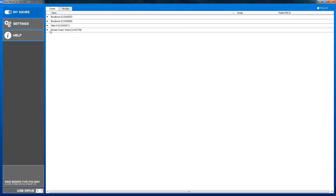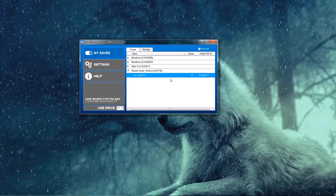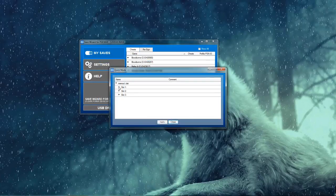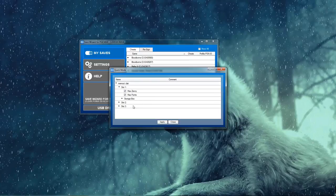It's very straightforward. The program automatically detects what save files are on your USB stick — you don't need to do anything, it will automatically detect it. If it doesn't, just take out your USB stick and plug it back in. Once you've done that, choose the game you want and then click on quick mod, and it will open up a list of what you want to mod. Click what you want, then click apply, and it will do everything for you. Then unplug your USB stick, plug it back into your PlayStation, and overwrite the old file with the new modded file.